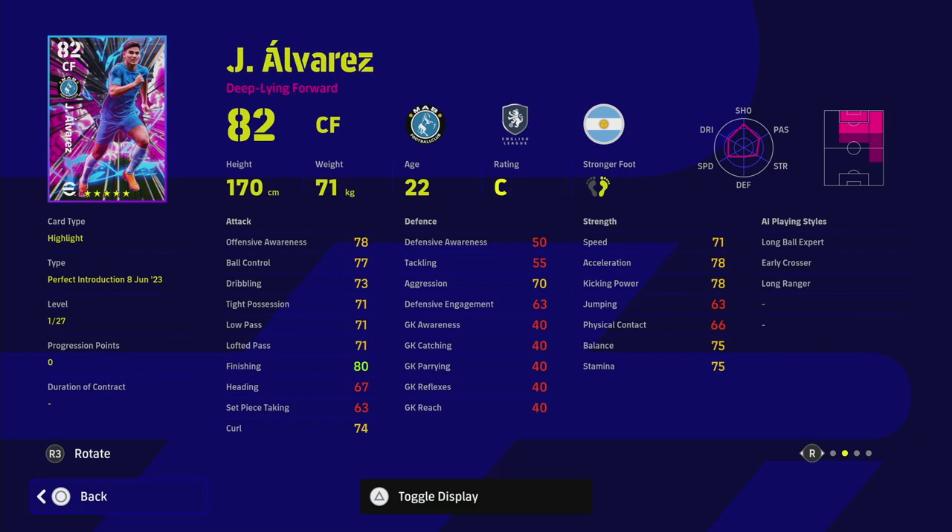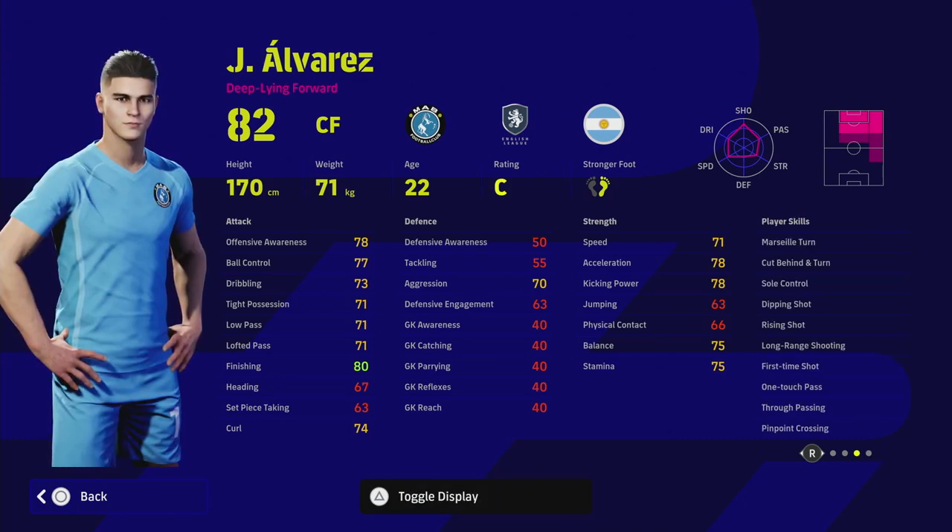I'd train him slightly differently depending on the role you want. He's got some very unusual stats — he's listed as a deep line forward but has Long Ball Expert, Early Crosser, One Touch Pass, True Passing, Pinpoint Crossing, Dipping Shot, Sole Control, and Unwavering Form. That's a really good blend of skills. He's probably one of the best players they've added to Match Pass.